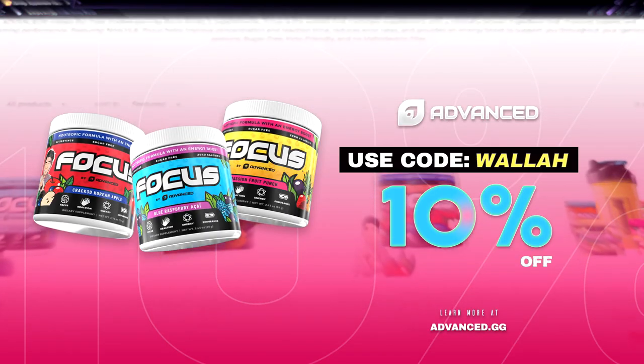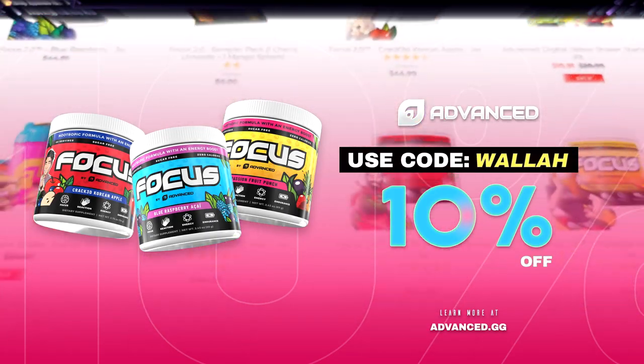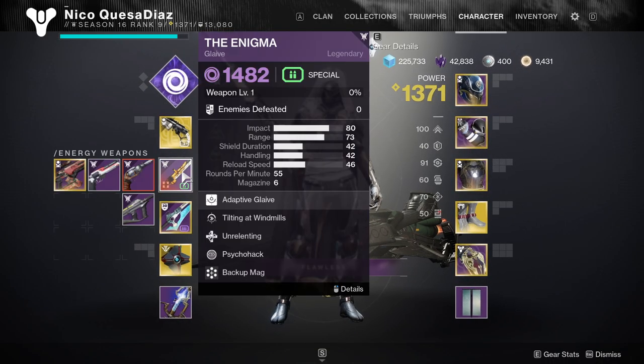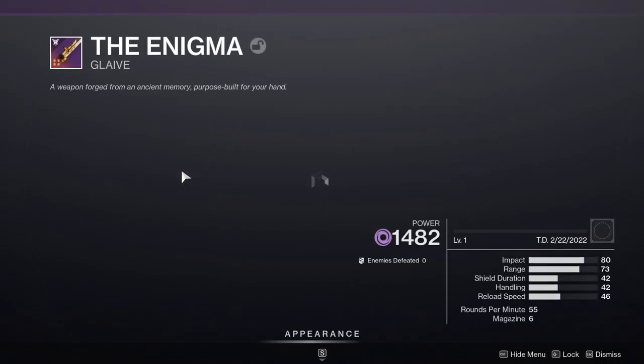If you're looking to buy some Advanced GG, you could use my code WALA for 10% off. Hey, what's going on guys? WALA here. I got some really, really cool stuff for you guys.